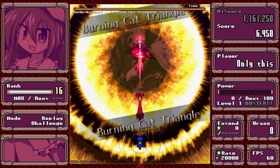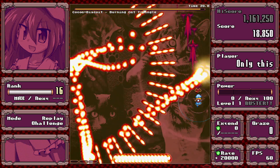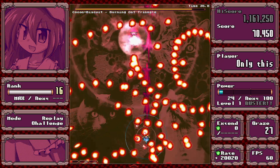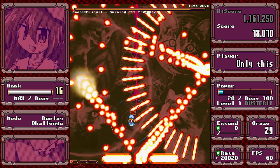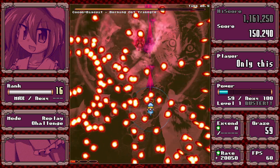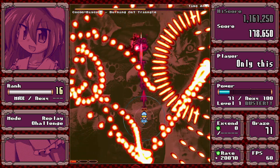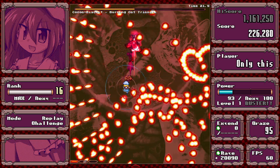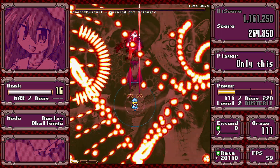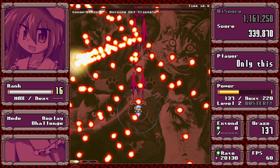Stage 4 boss. She goes around the screen — the first and third positions are static, and then the second position aims at you. I think this is similar to how one of the spells in Touhou works, but I don't remember. Just stay in the middle and it should be fine.